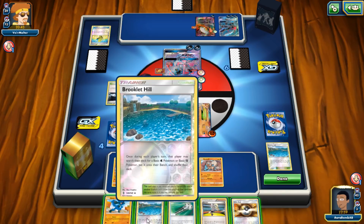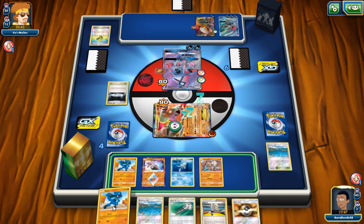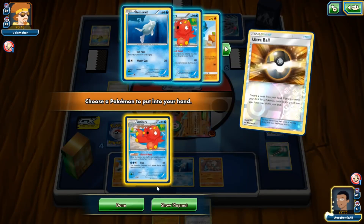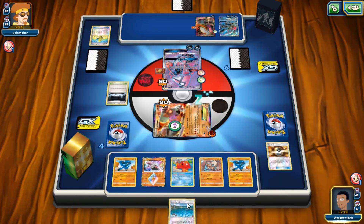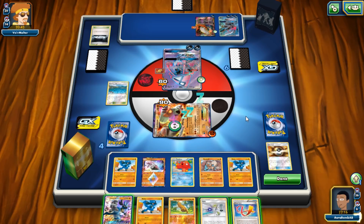I want to empty my hand down to zero and draw off Oranguru. I'll use Oranguru to draw — I'd like to use Guzma or Acerola this turn. Actually I toss away Korrina, grab Oranguru, dump my whole hand. If I can use specifically Acerola that'd be best case scenario, especially combined with Lucario and fighting energy. We didn't get those cards. We can Faba — that seems pointless this game. We're fine, we still have the advantage.